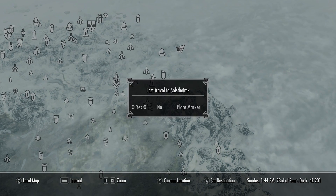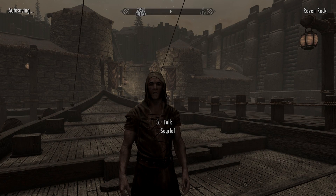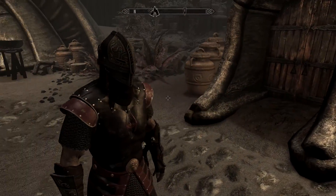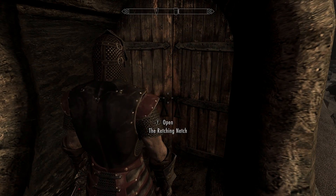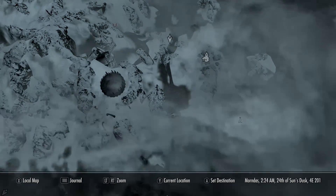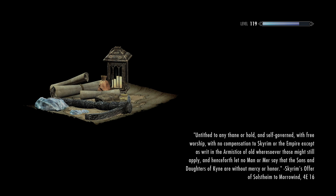Next we need to head over to Solstheim. You can get this without completing a bunch of quests for the guy at Tel Mithryn - you can do it if you've unlocked Miraak's Watch. First we need to find the inn at Raven Rock - just off the docks to the left-hand side you should find it, opposite, with a little guard outside. Inside the Wretched Netch you're going to find a note pinned to a keg - you can see it on the left-hand side. Take the note and the fork, and then we've got to go and find some netches - one of them is way up north, so you'll have to go all the way up there and follow the map marker.